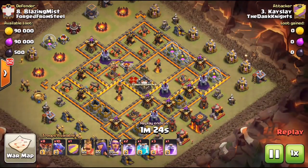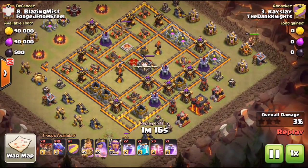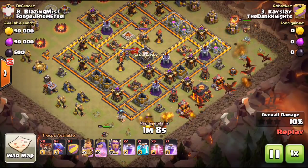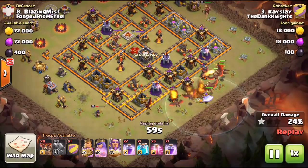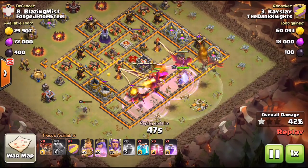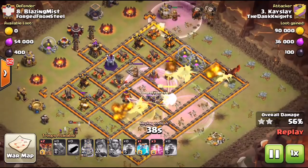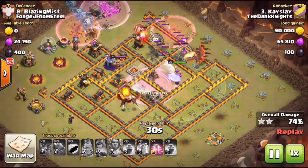I cleared it with Blazing Mist — I want to show you the hit Casely did using the exact same attack strategy. Notice on this base all air defenses are offset on the back end. Casely brings 10 dragons, eight of his own loons, and a level 5 clone spell — max level now. His king funnels one side, queen funnels the other getting defenses as she goes, with the Warden behind the dragons for that HP increase under the aura and the Eternal Tome ability as they approach both Inferno Towers. Shy Guy's CC also had a hound followed by a few loons.